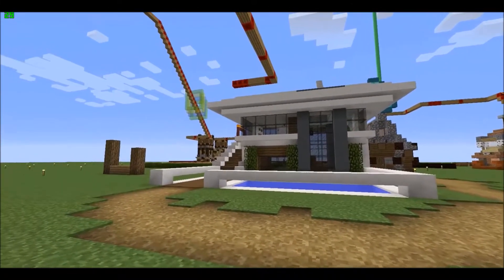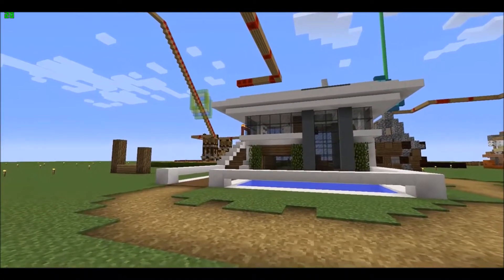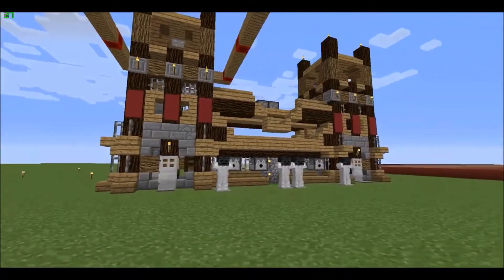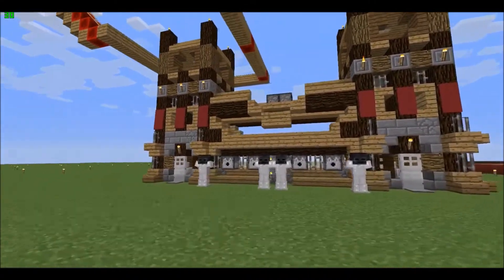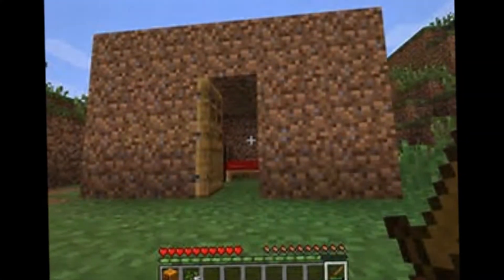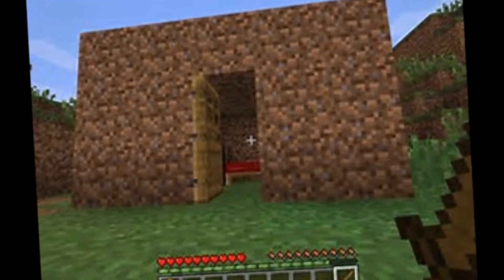I have used oak and spruce because they are similar. For help, just look at the color wheel. Number two: using a wide variety of blocks. We can all admit that a house made of just oak planks is not pretty.